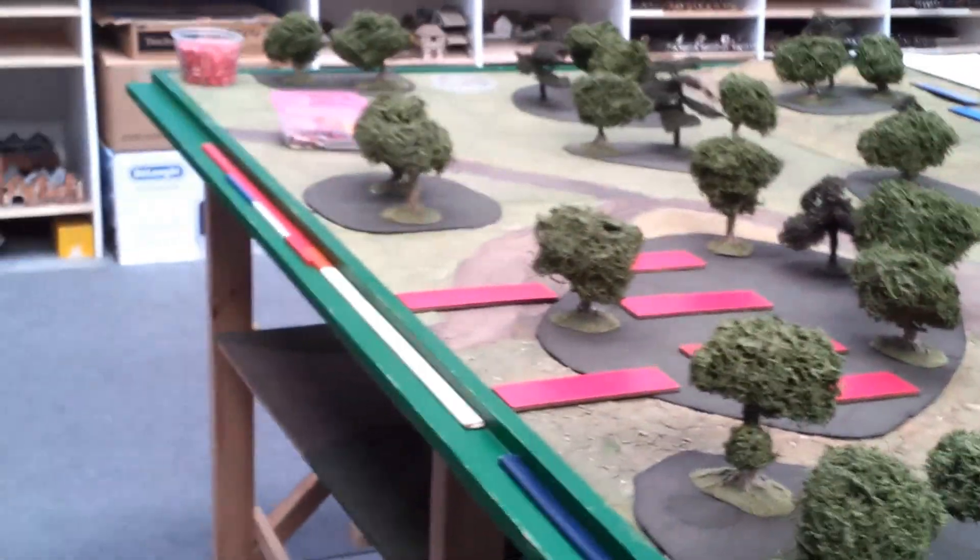So there we are — the Sortlak Woods, which are on the left flank of the Russian forces.